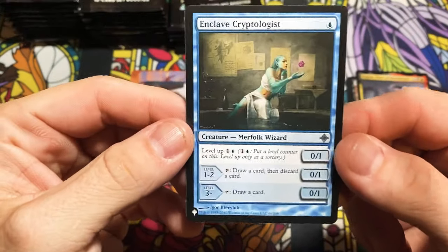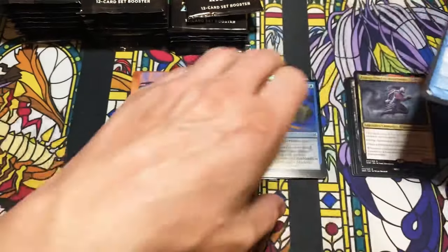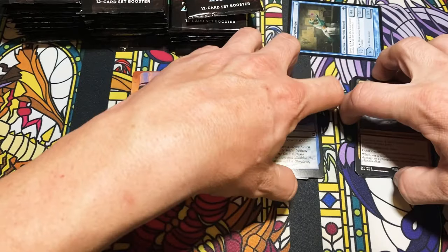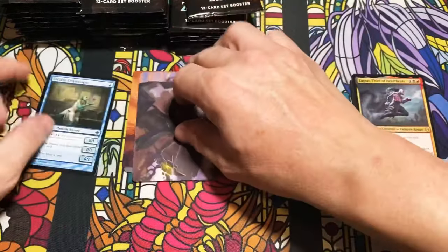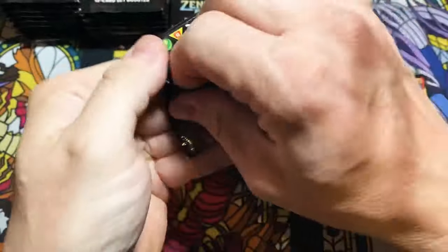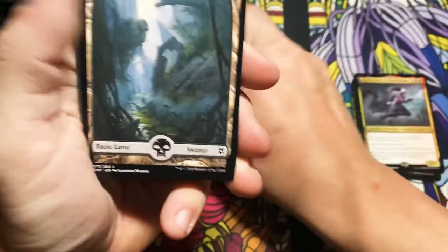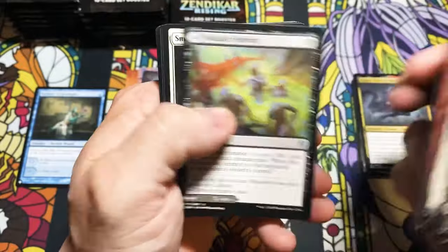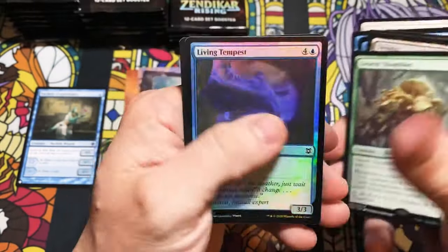It feels like the hype for sets has already died down before the set even releases — that's kind of crazy. Oh — set card! I wasn't even paying attention. Merfolk Wizard — this is one of the level-up cards, very cool. We'll throw the set card right there. There's our art card. Swarm Shambler and a Living Tempest.